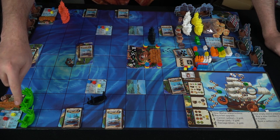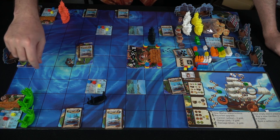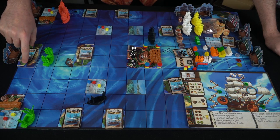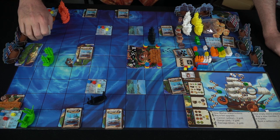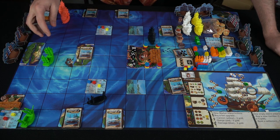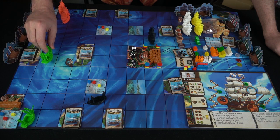Now the player can choose either of their two ships and move at max movement speed — one, two, three. Each of these little islands has ports shown on the specific tiles; for instance, one tile shows two ports. If you land in a spot with a port, you can't be attacked, especially by pirates. In this case he ends his movement at a port space.